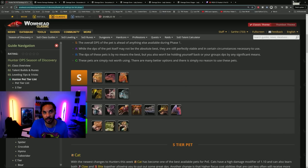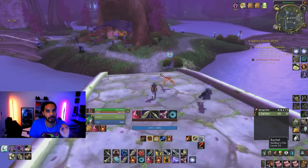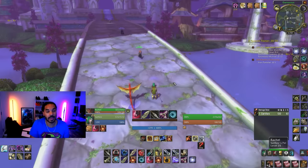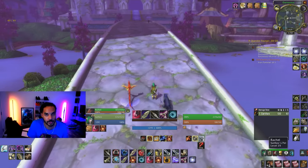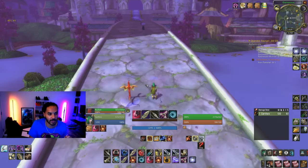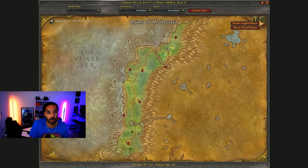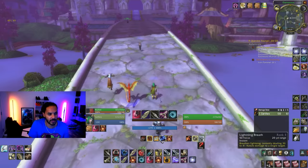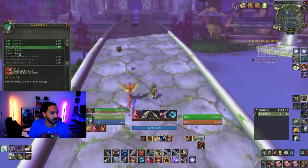As a quick TLDR so you don't need to watch the entire video: the best pet if you are a Beast Master hunter for the whole raid is going to be a wind serpent. If you are a Marksman hunter, play with a cat or raptor — specifically a slow 2.0 attack speed cat or raptor. You can get the ghost saber or any raptor, just make sure they know rank 4 claw and rank 4 bite.